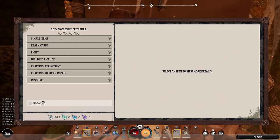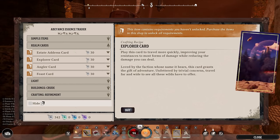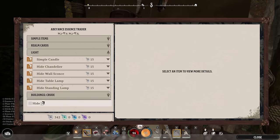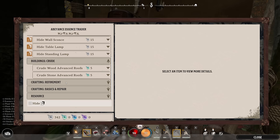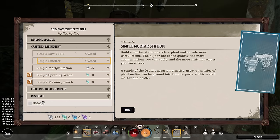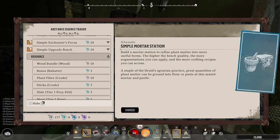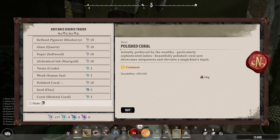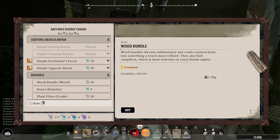Let's go over the essence trader's items. Simple items — we already have all of those. Realm cards — you want all of those. Lighting schematics are nice because they can improve craft times in your base — lighting augments other structures. Then building designs and better roofing, which is purely cosmetic as far as I can tell. Then crafting and refinement: the simple saw table, simple smelter, simple mortar station — definitely buy all of those because you need the metal refinement. In the resource tab you can buy wood bundles and plant fiber, but I've never found a need to do that since those things are very easy to find in the wild.